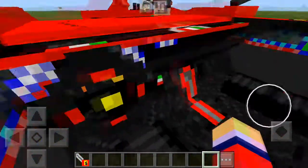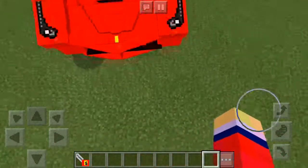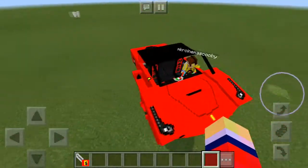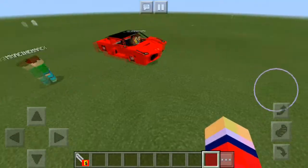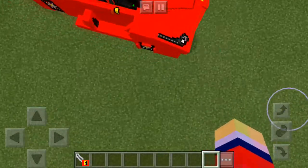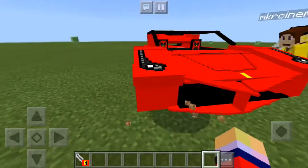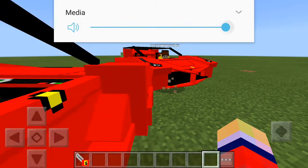Now the coolest part — let's see what it looks like when someone drives it. Rex, could you please drive the vehicle? Skippy's also driving. You can see what it looks like and it really does look like a Ferrari. It's actually the closest-looking Ferrari add-on I've ever seen in Minecraft. If I turn on my sound, you'll really hear what makes this a Ferrari add-on — cranking the sound up to max — listen to this.